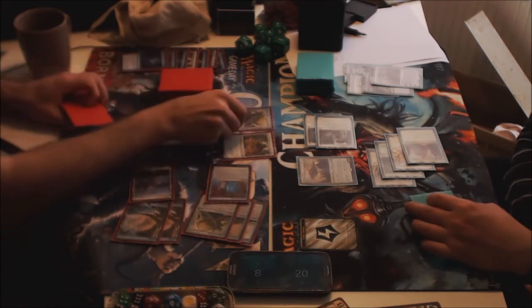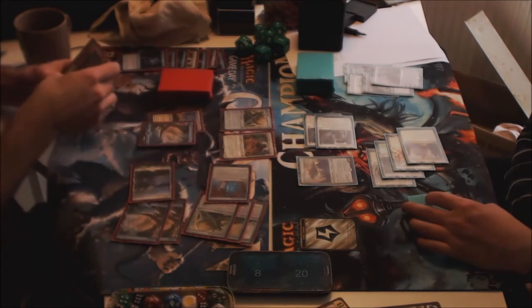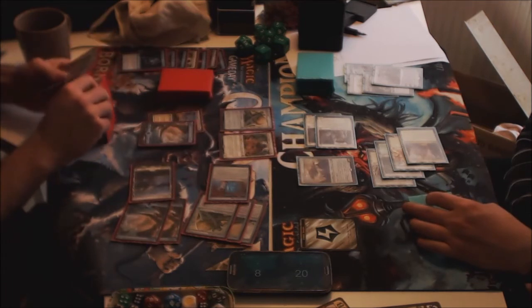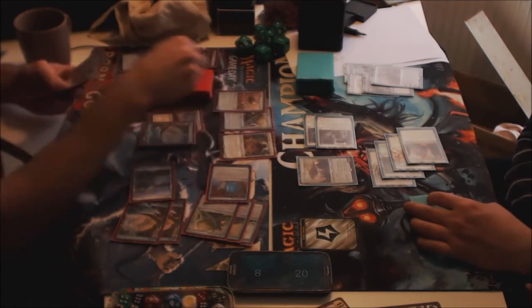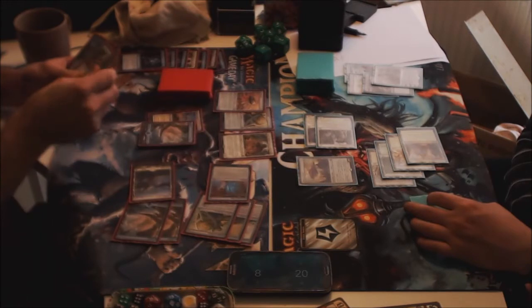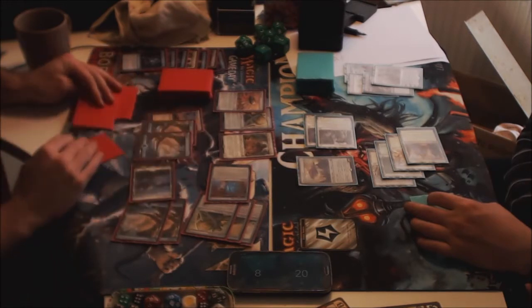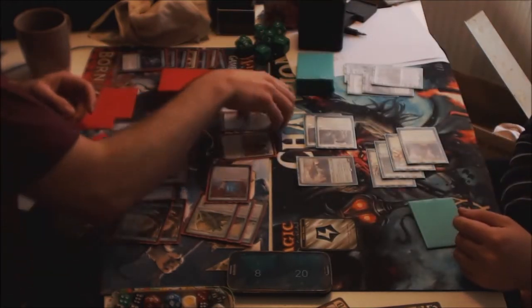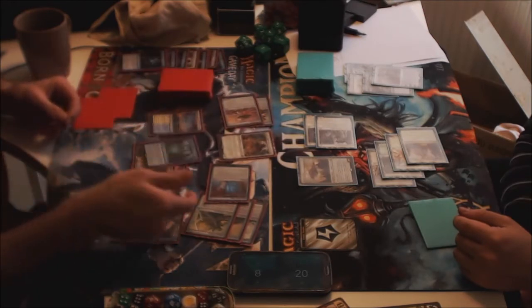Blue control decks like Jeskai or Temur Tower are kind of tough for this deck. Maybe I should return to something like a control build. He goes for Outcome with SRAM in play, and I'm tapped out so he can actually go kind of bananas here. I'm telling him not to bounce the map, to keep it — even though it's an extra card for Outcome, if he draws another Outcome he can cast it this turn.